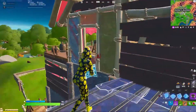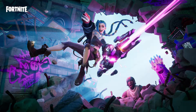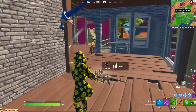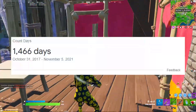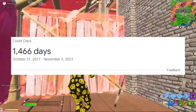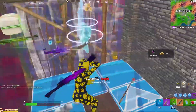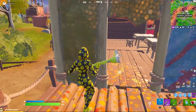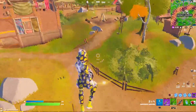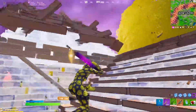One thing that some people are noticing within these loading screens is that the Aerial Assault Trooper is making an appearance. As you guys know, the Aerial Assault Trooper has not been in the item shop since October 31st of 2017 — approximately 1,466 days ago. Along with the Renegade Raider, it's one of the rarest skins in the game, and this Jinx loading screen could actually be a teaser to the Aerial Assault Trooper finally returning.